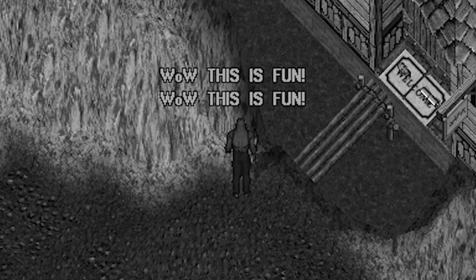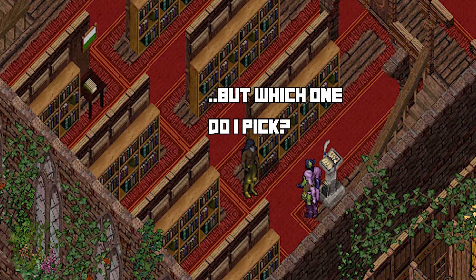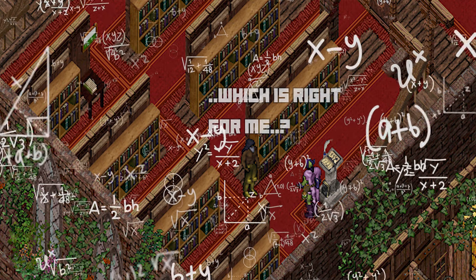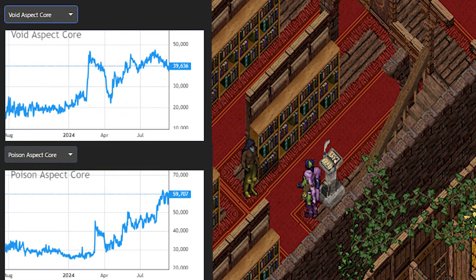Today, let's go over some of the not-so-expensive aspects, their current costs, as well as different template archetypes that they may be used for. Here's a quick rundown of each of the aspects and the cost for each core.